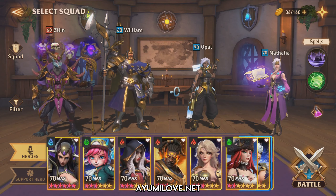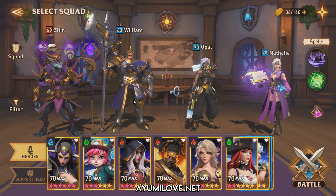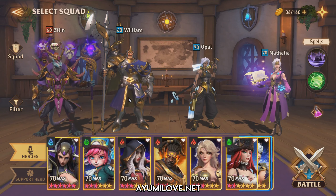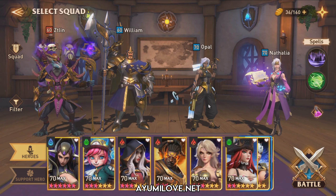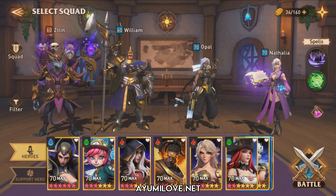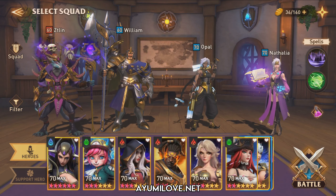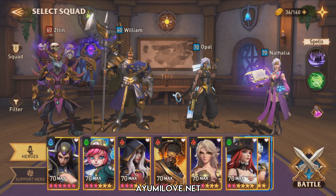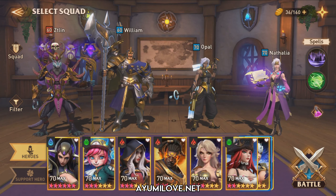Natalia is my primary AoE damage dealer to take out the Fire Imps around the Fire Boss. William is there to provide defense down and improve overall damage output, as he has a unique trait that improves basic ability damage by 60%. He also applies the counter-attack buff so that Natalia has sufficient buffs to attack all enemies and perform a second round of attacks. Zidlin applies his curse, which causes the enemy to receive double damage when the curse debuff expires, so you need to deal as much damage as possible while the curse is active.